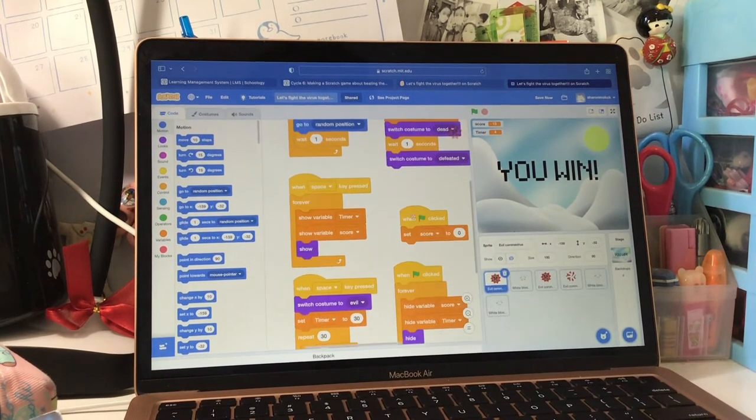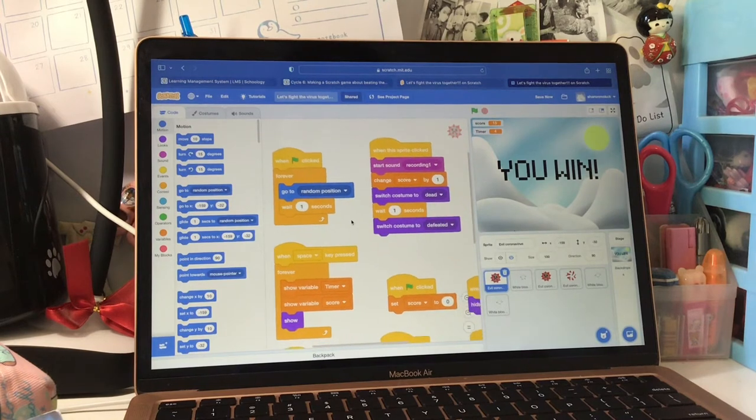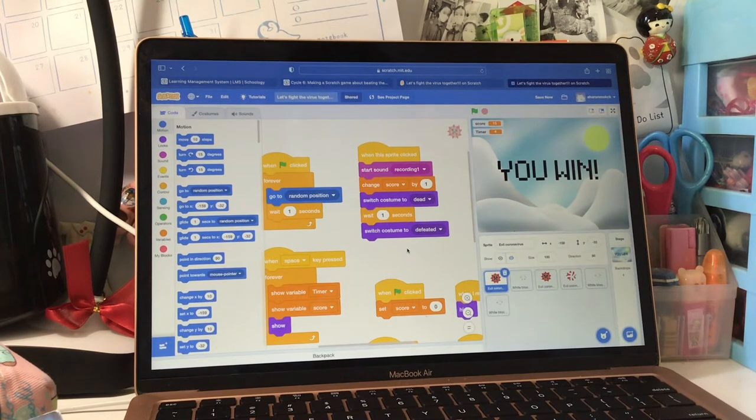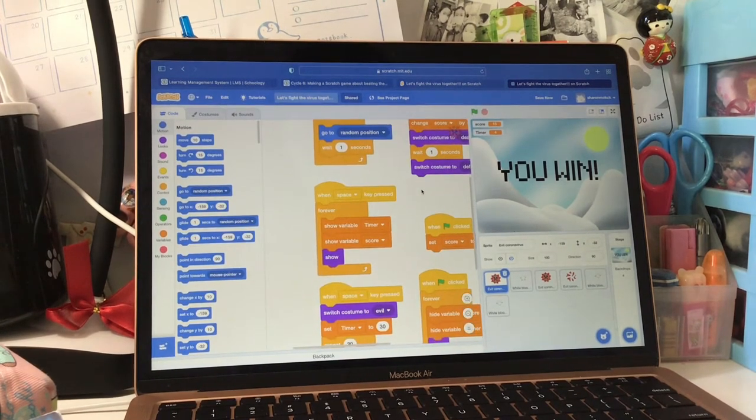First, we will see the codes of the evil coronavirus. This code is to let the coronavirus move in random position during the game. This code is to produce a yeah sound and add one score when you clicked on the virus. This code is showing you your score and the time left when you are playing the game.